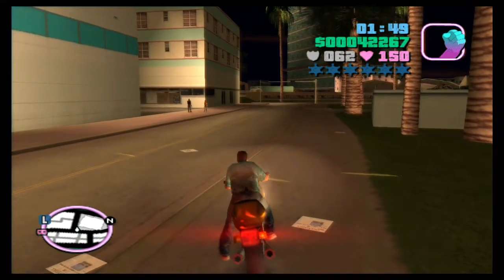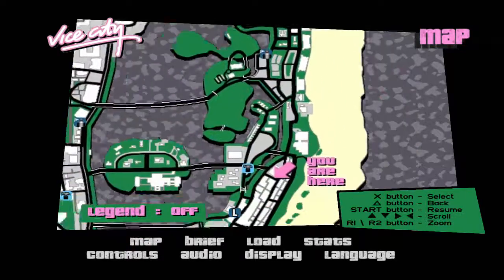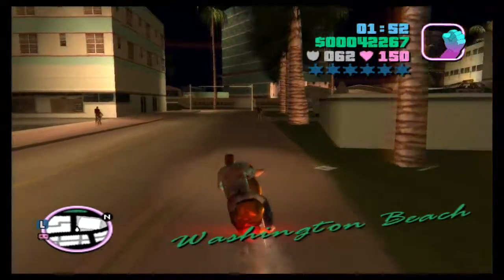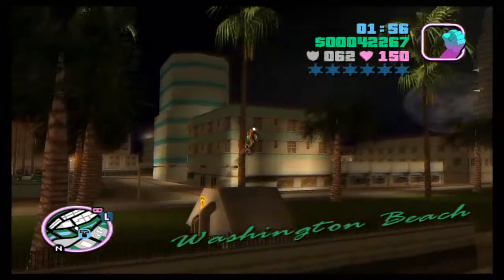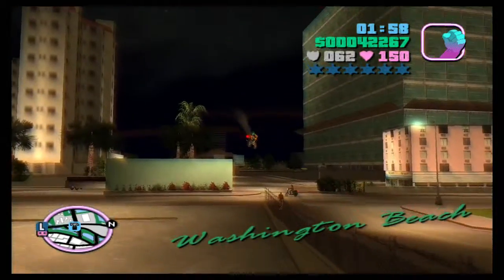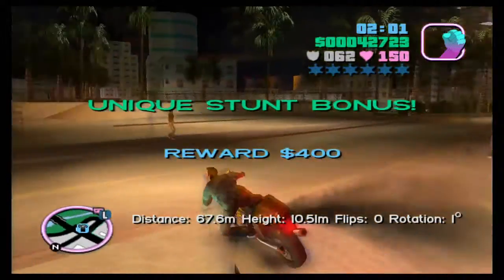For jump number 4, you just want to come near the police station. Just around the corner, and it's a similar one to jump number 2 where we're just going to fly over the river and hopefully land it. There we go — that's number 4.